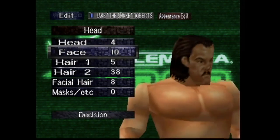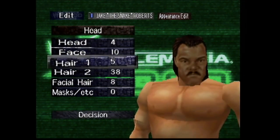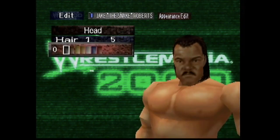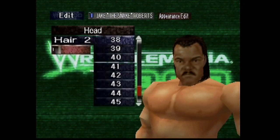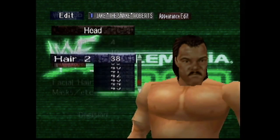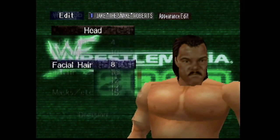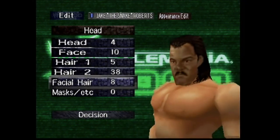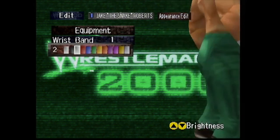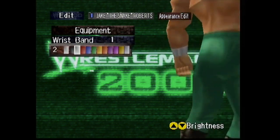Head, I went with head size 4. Face, we went with face 10. Hair 1, I went with hair 5. You could also give him the long hair if you want, but I think the medium hair works well here. Hair 2 is the short hair, so number 38. And then facial hair — the only mustache in the game, number 8. WWF No Mercy has better mustache options.